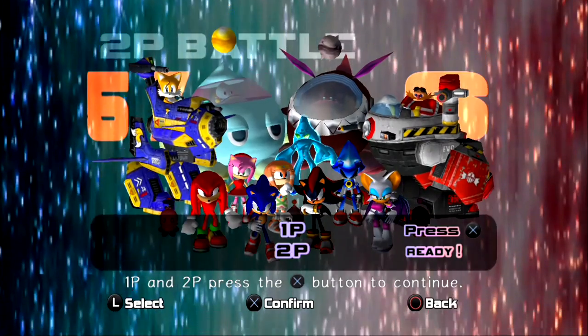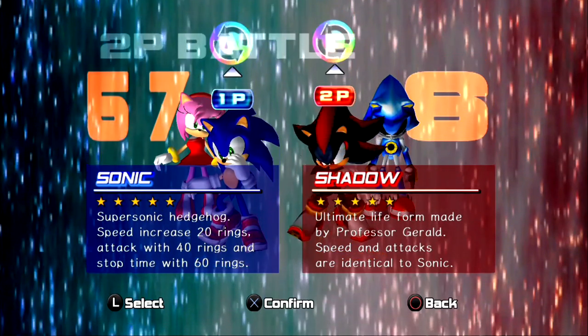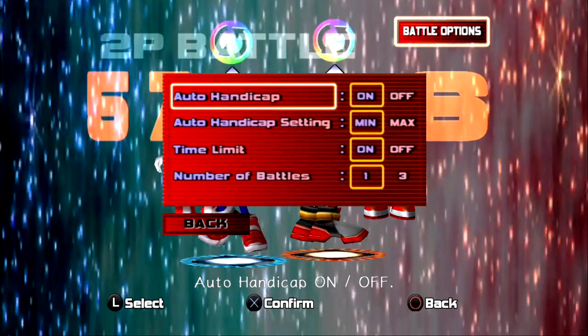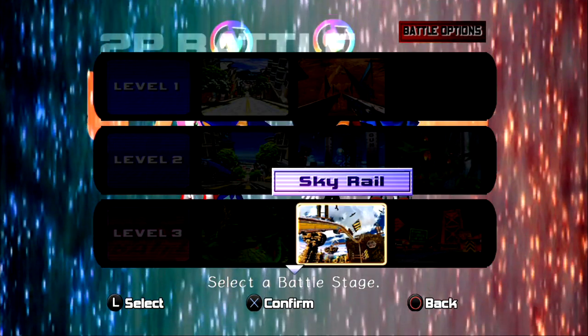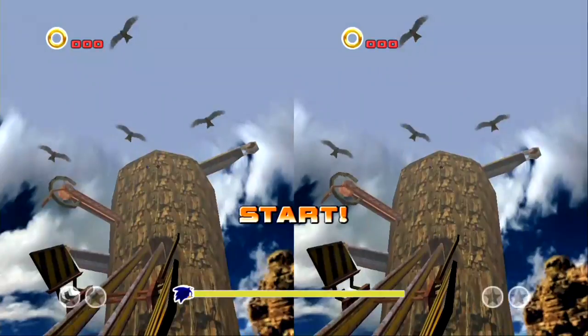What I'm doing right now is going into two-player battle, because this is a requirement in order to get this glitch to work. Basically what you want to do is set your battle options so that you are playing a best two out of three — in other words, number of battles has to be three. The way this works is you want the last level that you play on in your best two out of three to be the stage that you want to go to later on in one-player mode.